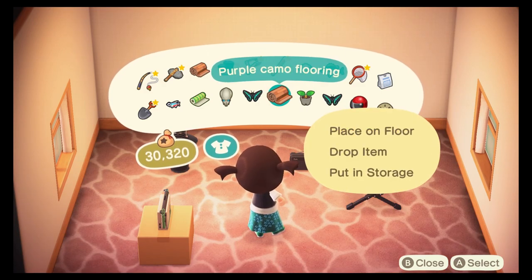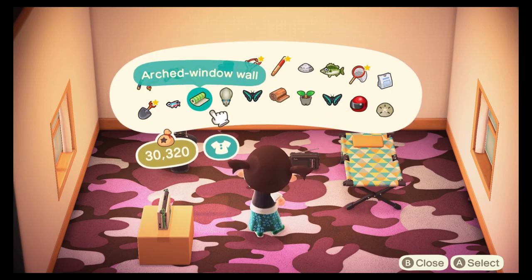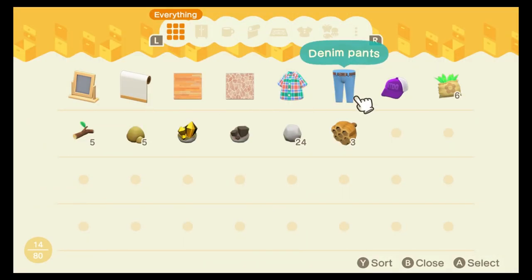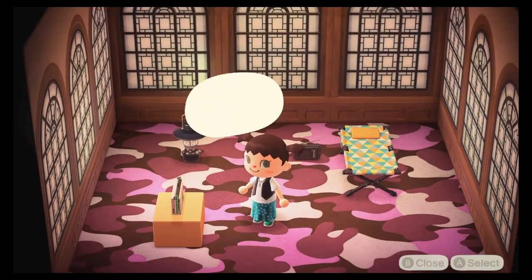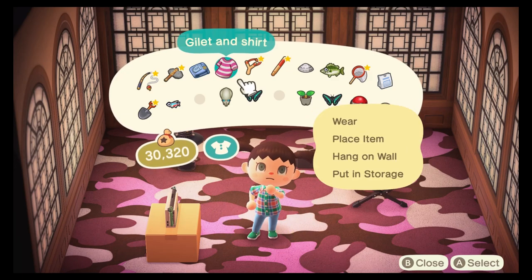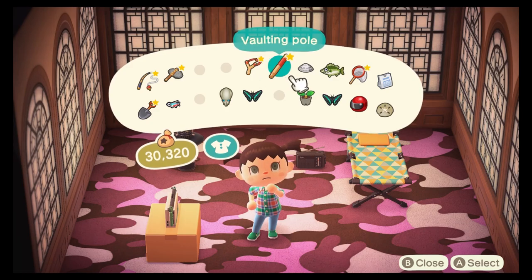I'm going to go to my house, put down all the new decor items we received, and also sort out my outfit because it's not working for me right now. Oh, the purple camo print floor — I like that one, let's put that in storage. Arch window wall, okay. Let's have a look at clothing items. We have our starting clothes — actually I prefer those, so I'm putting those back on. The shirt matches the shoes — it's a nice combination.